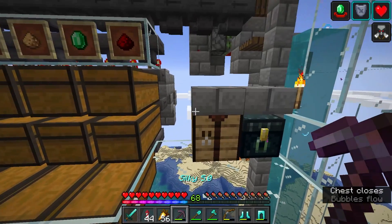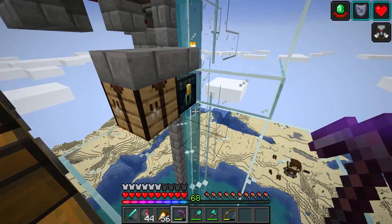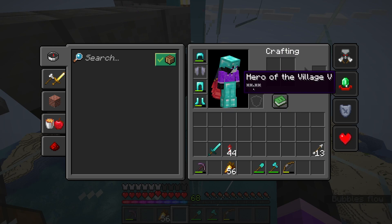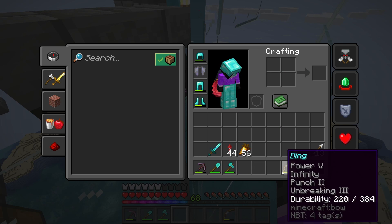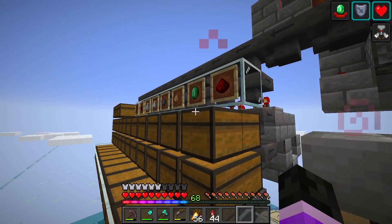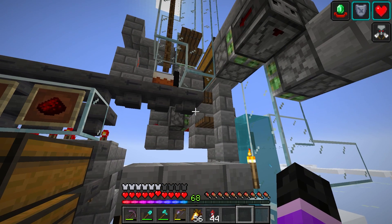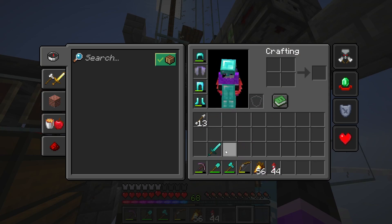I need to put a chest up here with a slab on top full of milk buckets, because I still have Bad Omen. Though I think milk might get rid of Hero of the Village as well, so I don't really need it. I'm going to have to find a cow first before I do anything. I'm going to clean up over here, find a cow, and then we can head back to the house. I have a few things I want to show you. XP-wise, this farm is really good as well, so this could be an XP farm for us and I can fix up our tools over here.